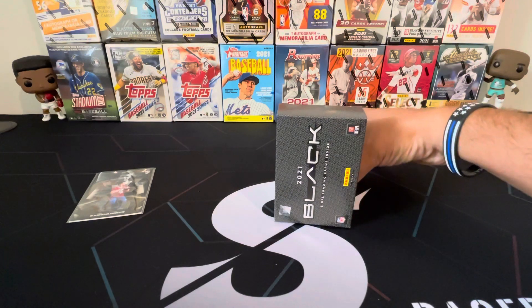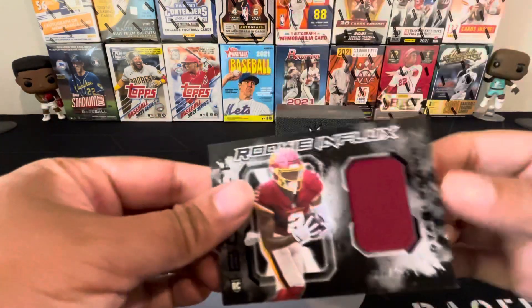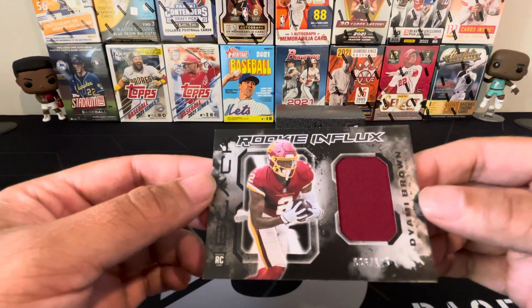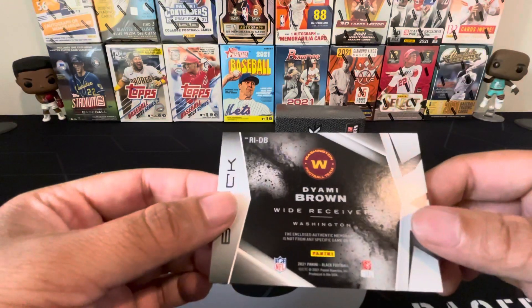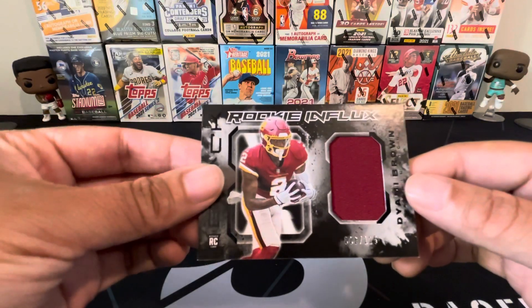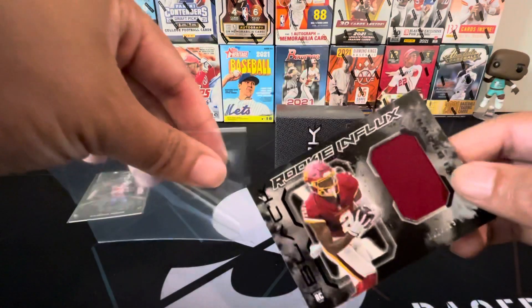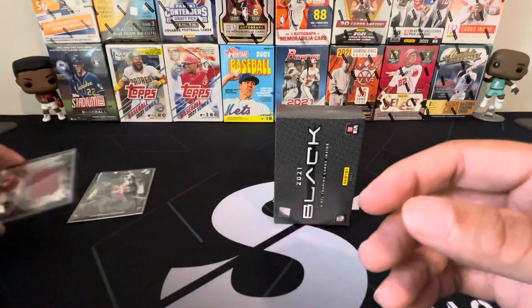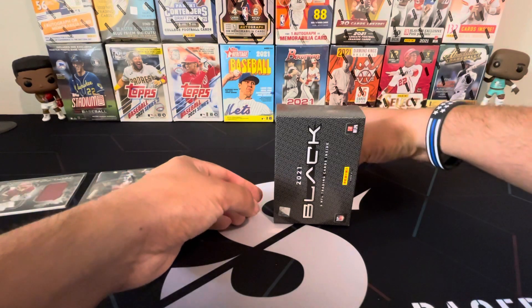Our second card — boom — there goes our mem card. Nice, we got another rookie. This one is Deami Brown, and it is number six of 125. Little red swatch. Not from any specific game or event, so not sure if he actually wore this piece of jersey. Rookie Influx — that's a pretty cool looking card. I really do like this set. They stick to the black, darker theme and I really like that. Makes the cards pop, they really stand out compared to some of the other products.